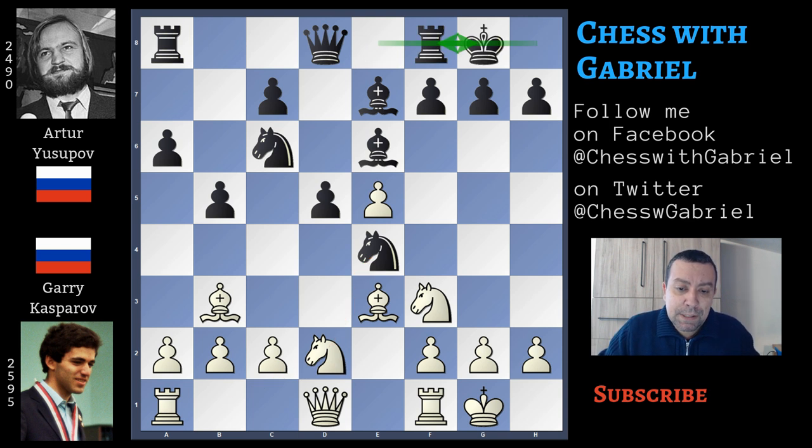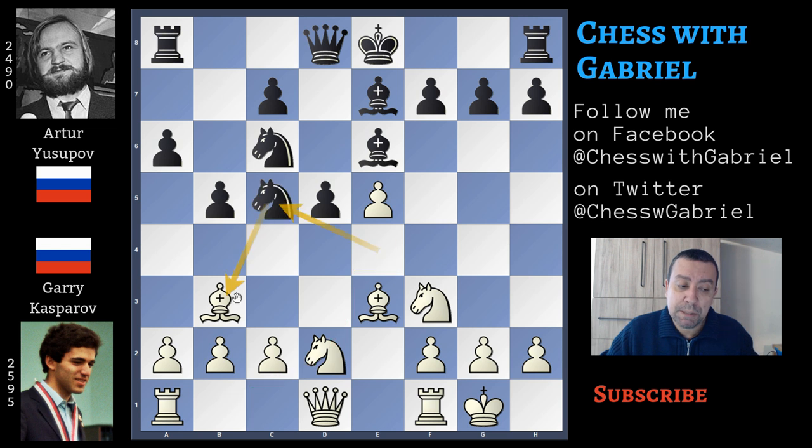We must remember that there is another idea that seems to give black better practical results. Instead of castling, here comes knight to c5 attacking the bishop — this is the good white bishop and the bishop can't escape. So white is forced to lose the bishop pair with bishop captures on c5 and bishop recaptures on c5. Now a4 or c3, of course the game is equal, white still has some initial advantage but this line seems to be a bit better.